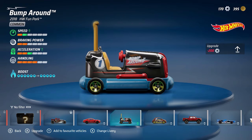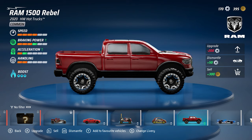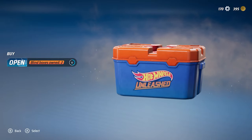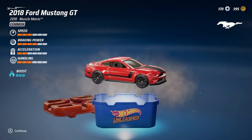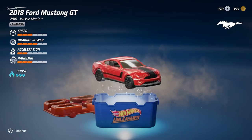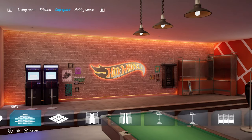When you complete things on the campaign you get rewards. These rewards help you either upgrade your current cars or buy other cars. You get cogs and you get money as in-game currencies, and you also get blind boxes where mystery cars pop out and get added into your collection.